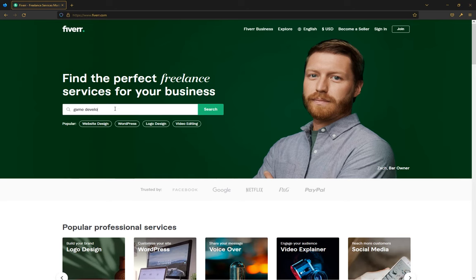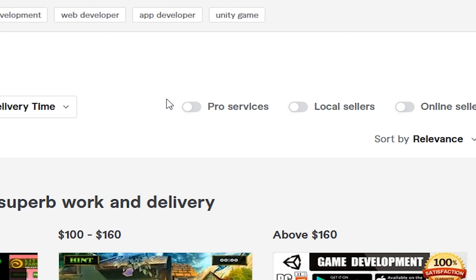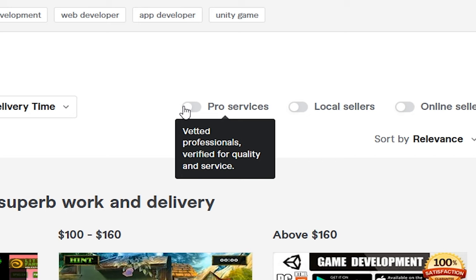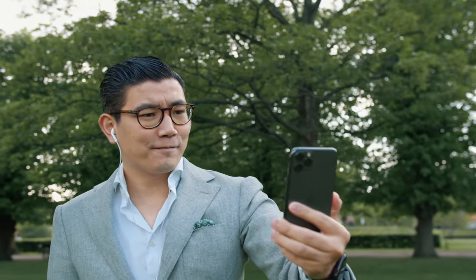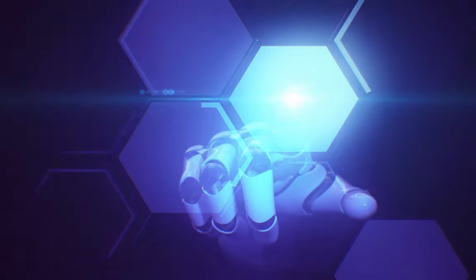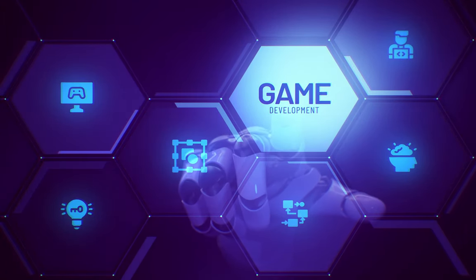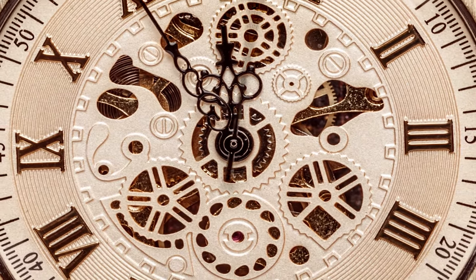I began my search on the website and found a developer with great reviews who seemed like they could build the combat system I was envisioning. They were also part of Fiverr's Pro program, where you pay more money but are insured to be hiring someone who knows what they're doing. I reached out and we scheduled a call. During the call, this developer seemed very confident with all of the ideas I was throwing at him — so much so that I actually remade my game design document because he had more experience than my previous developer. Remaking the document was so much fun. I sent it off and waited a month for the dev to provide me with a project.